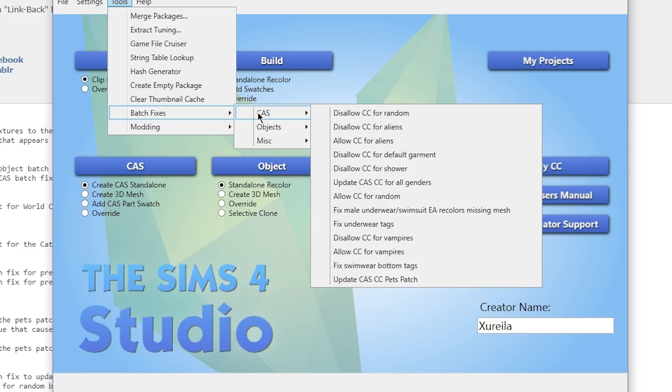Before you go into Create-a-Sim batch fixes, take out any default 3D eyelashes mod that replaces EA eyelashes — remove it before doing the CAS batch fixes, then put it back in after. You can also disallow CC for random Sims if you don't want messy-looking Sims walking around your world, and disallow CC for aliens. You definitely need to do the 'Update Create-a-Sim CC Pets Patch' — definitely do this one.